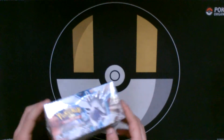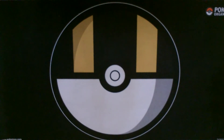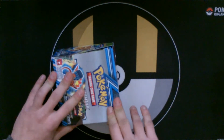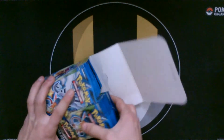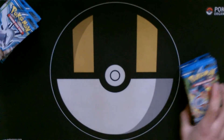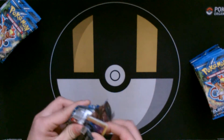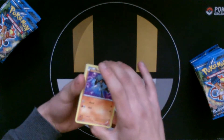I've got my lovely assistant here to help me out. Let's get straight to opening the box. We'll probably divide it into two piles — one side there and we'll take this side. I'll start with my side. Take the code card out and let's go through the pack.